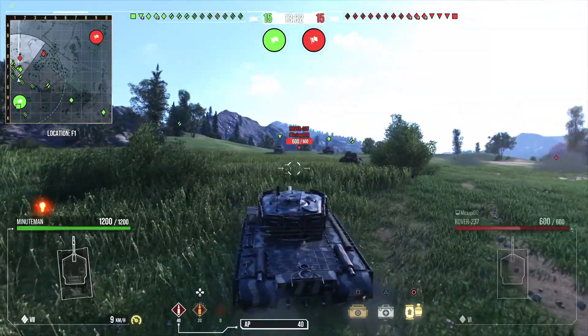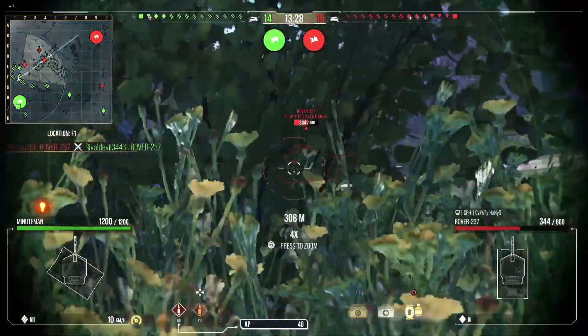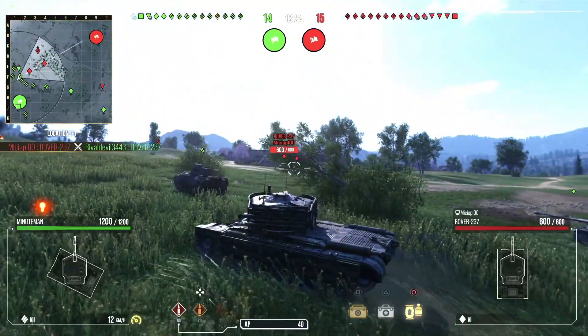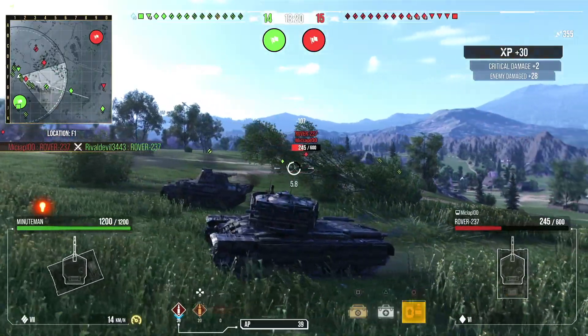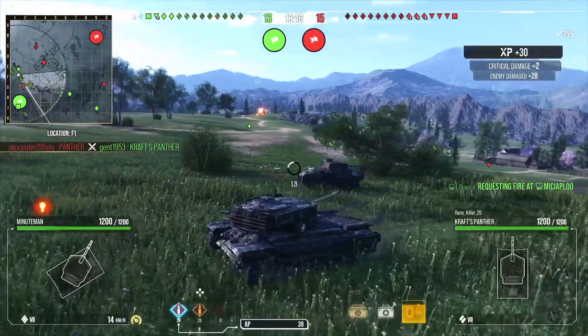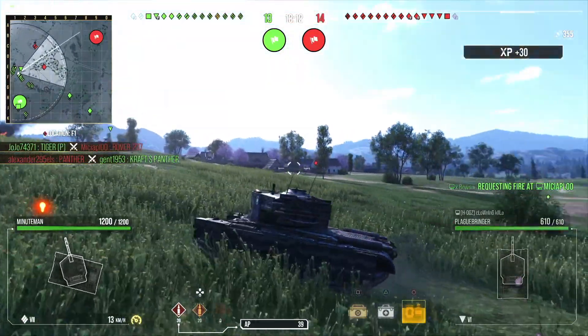In this video is a replay in the Minuteman, which is a tier 7 American heavy tank. It's probably the strongest tier 7, just because of the spaced armour it's got. As you can see on the turret and on the side of the hull, a lot of tanks will struggle to do any sort of damage to you.